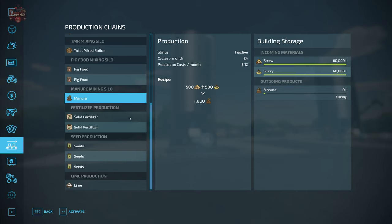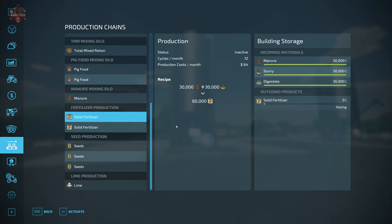The solid fertilizer production facility takes 30,000 liters of manure and 30,000 liters of liquid manure to produce 60,000 liters of solid fertilizer. It's capable of producing up to 720,000 liters of solid fertilizer per month. There is also an alternate recipe that substitutes digestate for slurry, again yielding up to 720,000 liters of solid fertilizer per month.